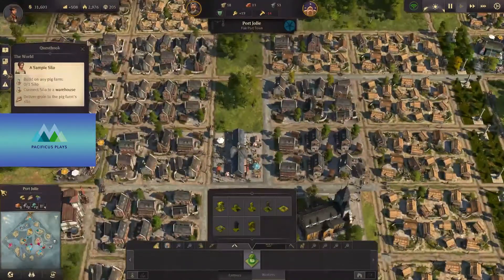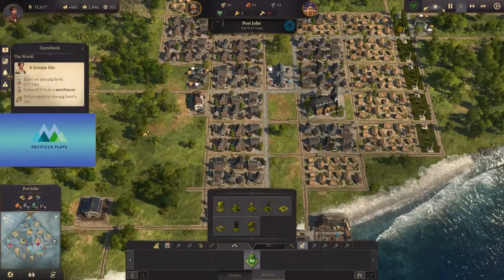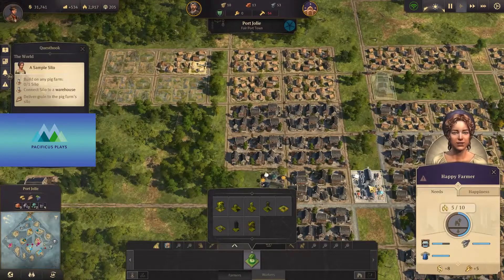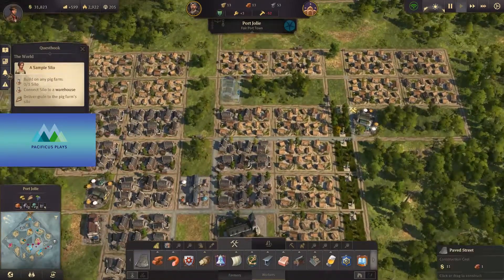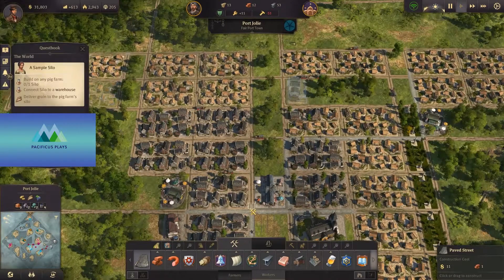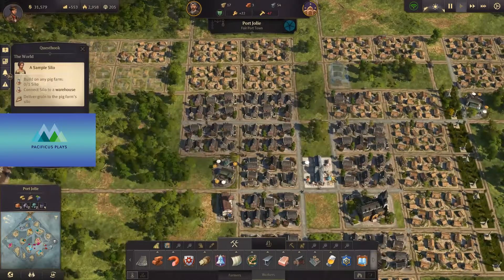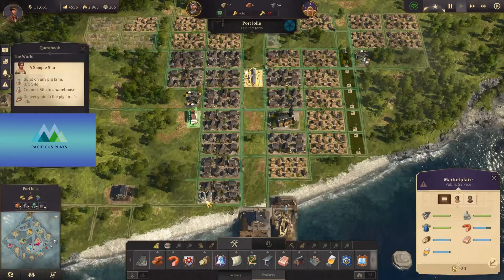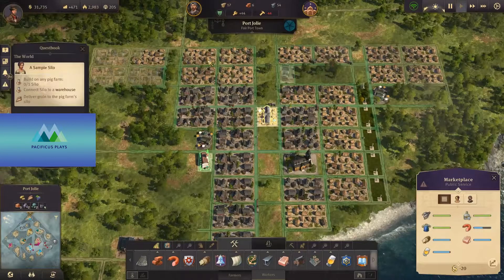Now we need more workers. We're at a good kind of balancing point. Now we need to start making some more of these houses out here. They need access to a marketplace, so let's build some roads out. Let's continue to build up here and same thing over here, and see if we can get this out that way. This is going to increase the range of our marketplace by quite a bit. This corner is not getting 100%, but they're good — actually perfect supply. So this is the right space for this marketplace right here.